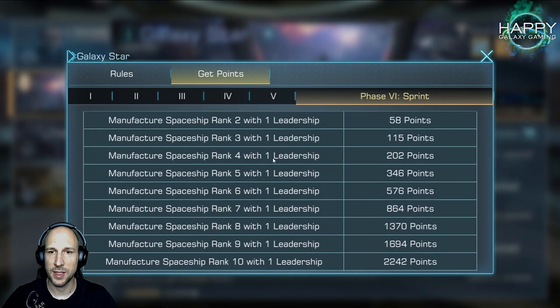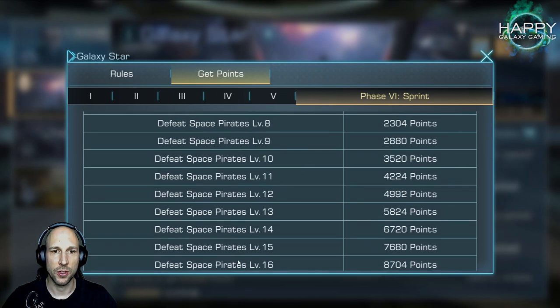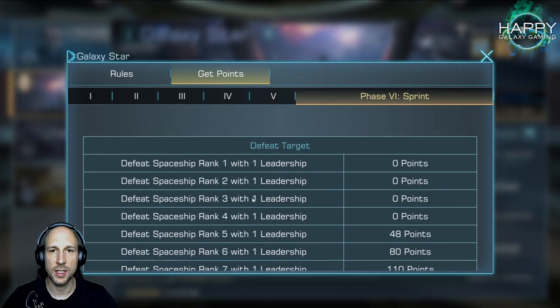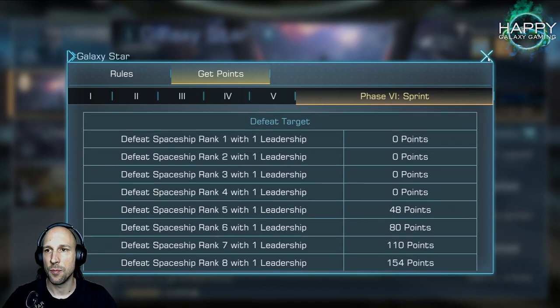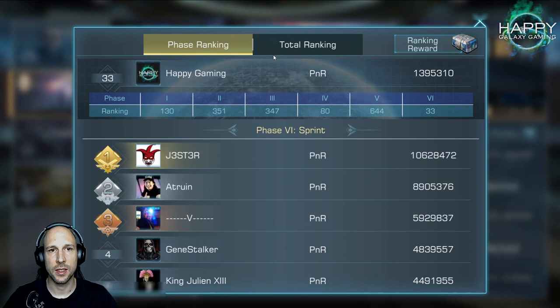Manufacturing spaceships usually doesn't take longer than 24 hours, and pirates also not. So the only huge advantage I see is that we can time it with the assumption that phase six is always sprint, and that they don't start mixing this phase somewhere in between. If that's the case, I think this is really nice, though I don't really think it will change a lot.